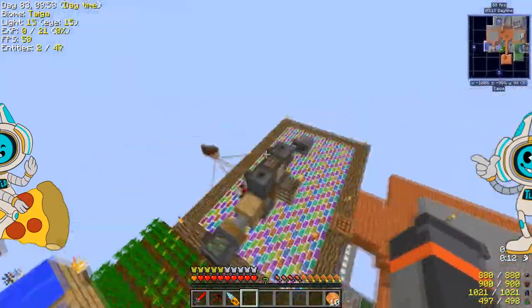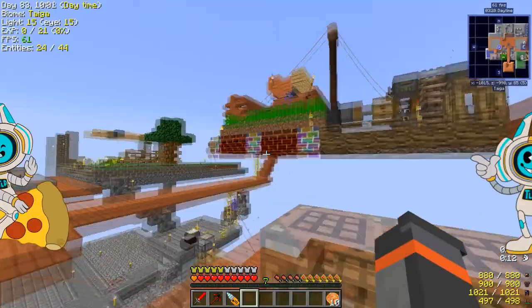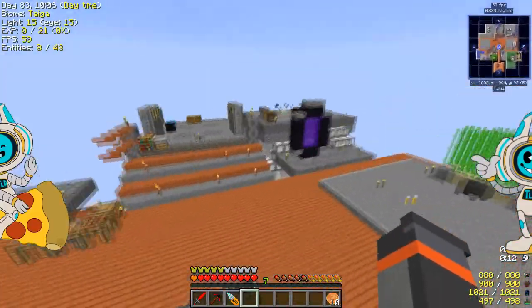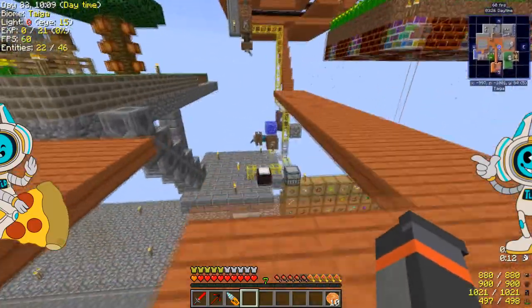These are all connected up to an Immersive Engineering wire system. One thing I would say is the Immersive Engineering wires now electrocute you if you touch them — as you just saw, if I touch the electric wire I get electrocuted. So a little bit dangerous, but not much of a problem.